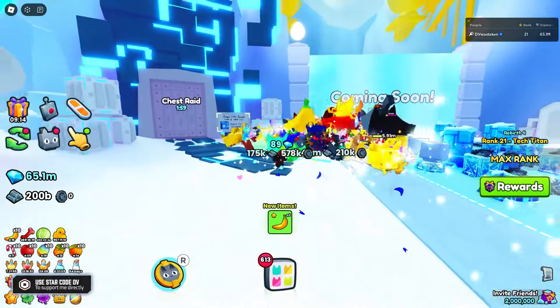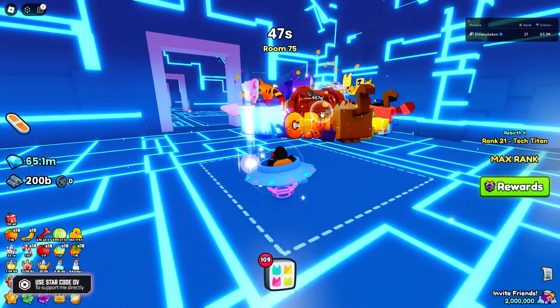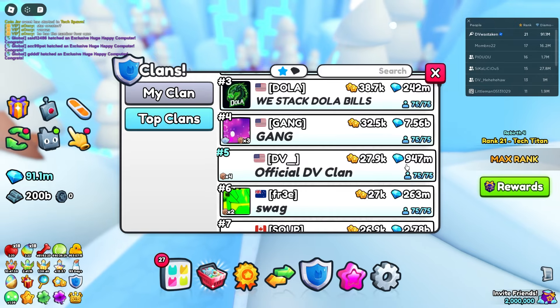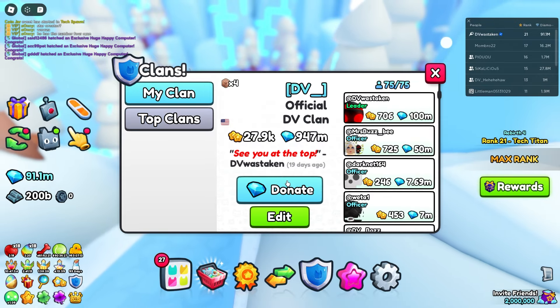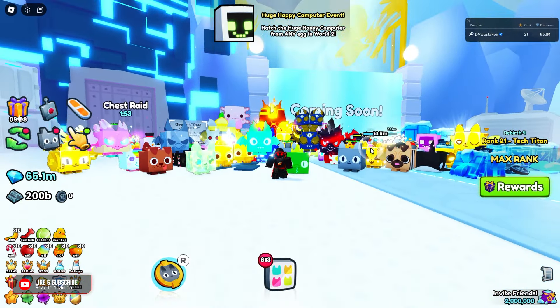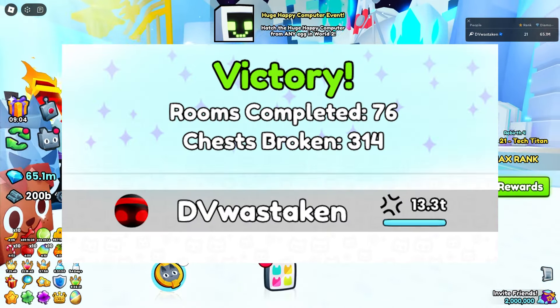What's up everyone, it's DV and we're back in Pet Sim 99 to talk about how to get you really far in these chest raids. The current Pet Sim 99 clan battle is all about chest raids — you get two raids per day. Even if you're not participating in clan battles, you can still get a lot of loot, and the further you go in the raid, obviously the more loot you're going to get. I'm about to push it even further and should be able to get about 75 to 80 in my next run.